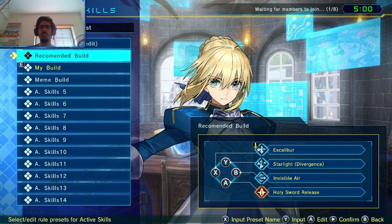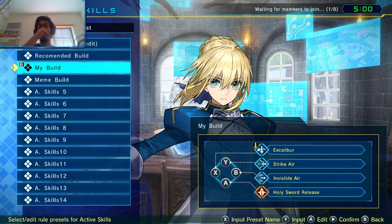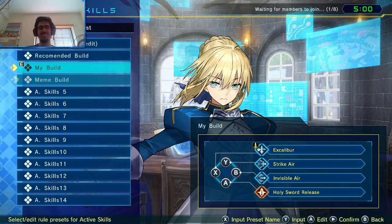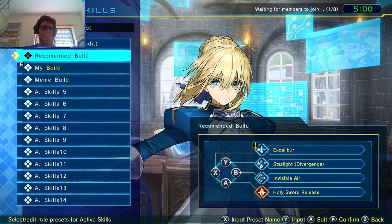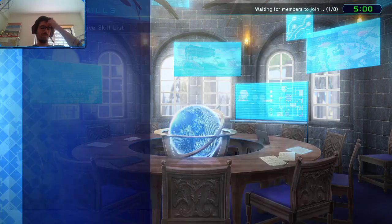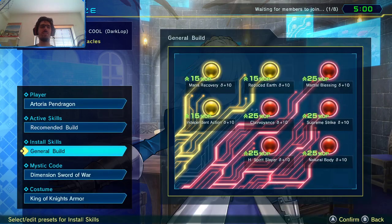My build equals Excalibur, Strike Air, Invisible Air, Holy Sword Release — just one difference. I just like Strike Air, that's me. In what I consider the meme build: Combination Air, Strike Air, Starlight Divergence, and Starlight Convergence. If you just want to meme a little, go with this. It's not as effective, but none of her skills are completely unusable. Some things are just better than others.